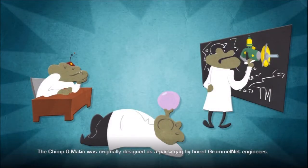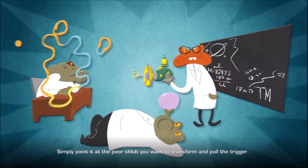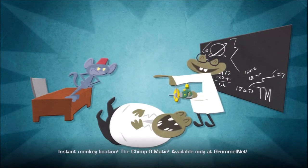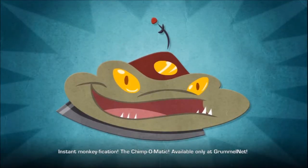The Jumpomatic was originally designed as a party gag by bored GrummelNet engineers. Simply pointed at the poor schlub you want to transform and pull the trigger. Presto — instant monkeyfication! Jumpomatic, available only at GrummelNet.